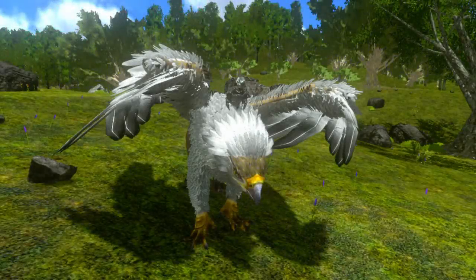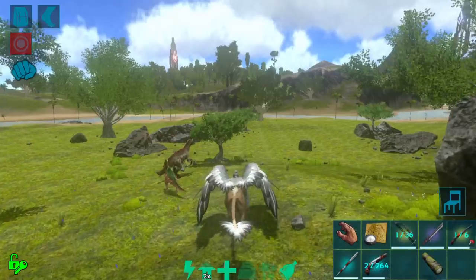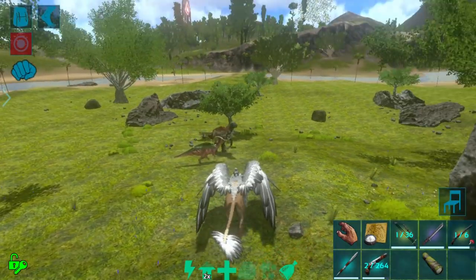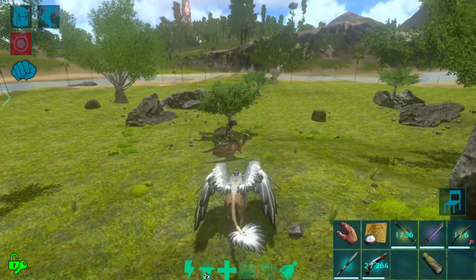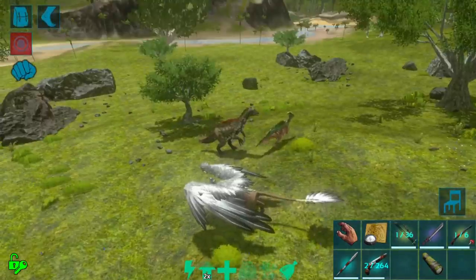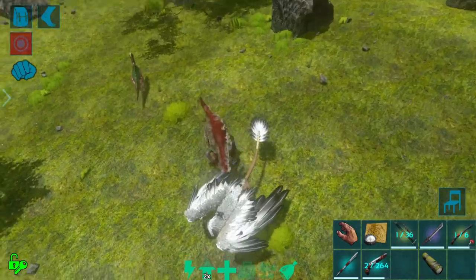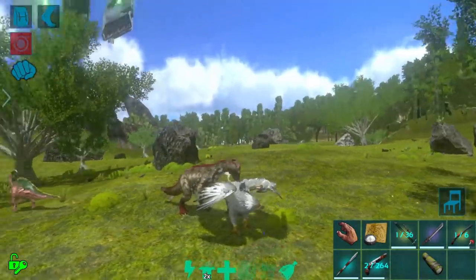Hey everyone, welcome back to Iguana Gaming, I'm the Iguana! Today we are playing some more ARK Survival Evolved Mobile Edition. We are back on the ascendant creature unlock series and I have found a therizino for us. I'm actually really excited to do this one — this is one of the more highly requested tames. This guy actually looks kind of cool; he almost looks like an alpha with the red stripe.